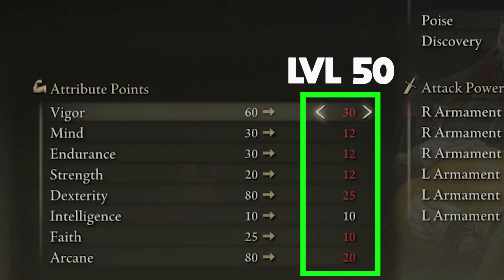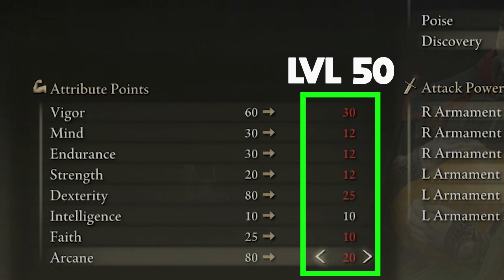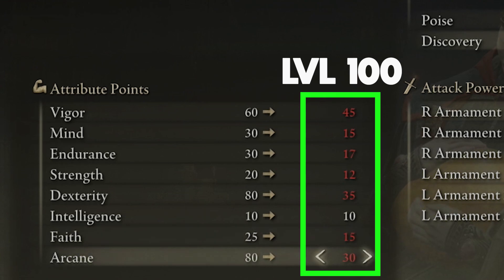Vigor is going to determine your overall HP — that's your overall survivability. Dexterity is going to increase our physical melee damage, and Arcane is going to increase our item discovery and, most importantly, give us more blood loss buildup. At level 100 we have Vigor at 45, Dexterity at 35. I recommend increasing your Faith to at least 15 so you can utilize the Flame, Grant Me Strength incantation for even more damage. And we have Arcane at 30.